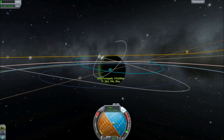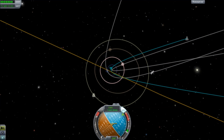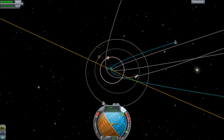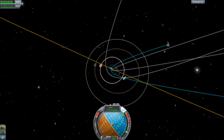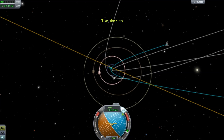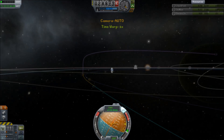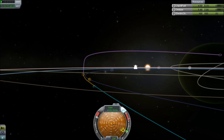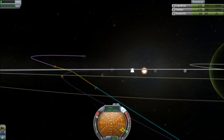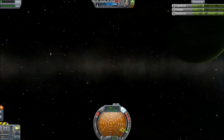The Lathe probe doesn't need to worry about coming in retrograde, and neither does the Joule one. The Lathe probe will come in at some ridiculous speed — it's going to come in at about six, seven kilometers per second. Here we see it coming in, just lined up perfectly, and now we're going to make sure that we arrive on the light side. We're coming around the back, and we're going to burn towards Joule, and that will drag our encounter with Lathe around towards the sunny side.